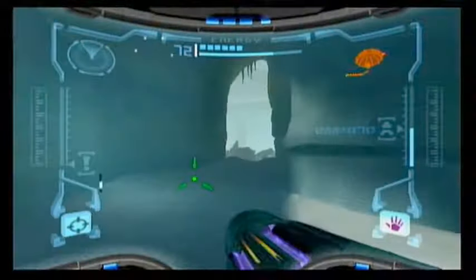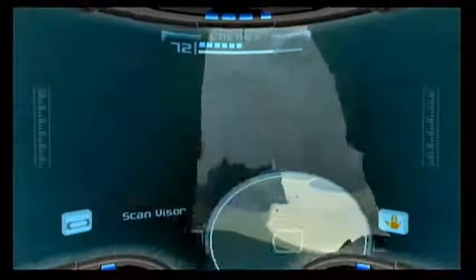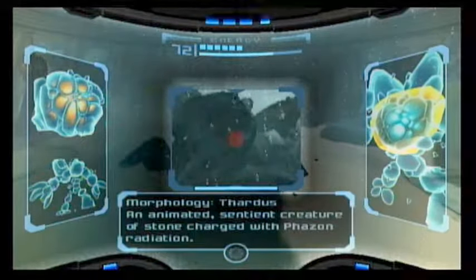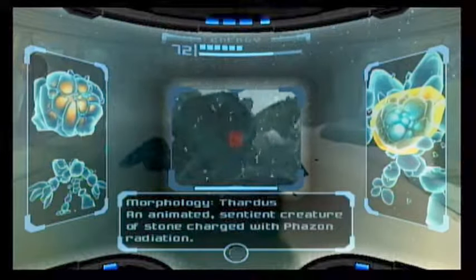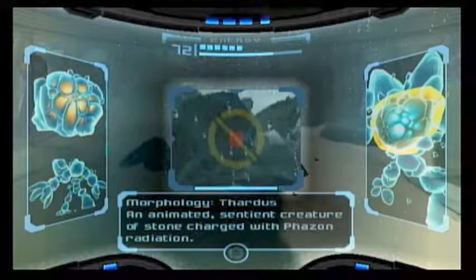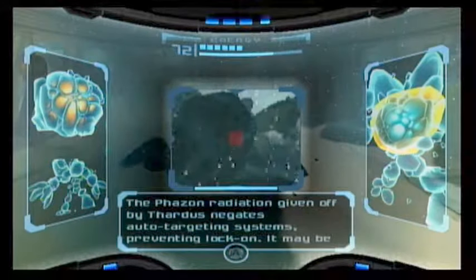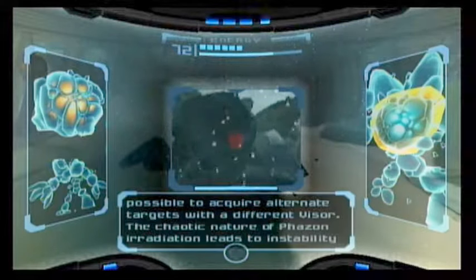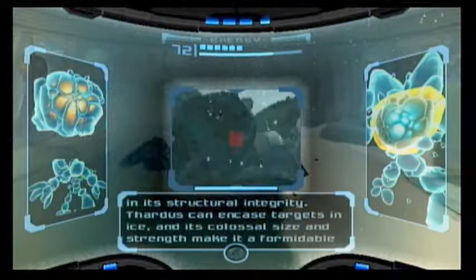Alright, here we are. A beautiful pile of rocks. I can scan it. I see what it is already - an animated Sanku creature of stone charged with phazon radiation. What's a phazon? Hard to say. The phazon radiation gives up the gate's auto-retarding system. It may be possible to acquire alternate targets with a different visor.